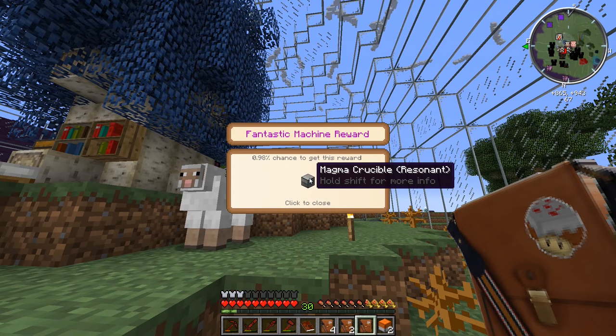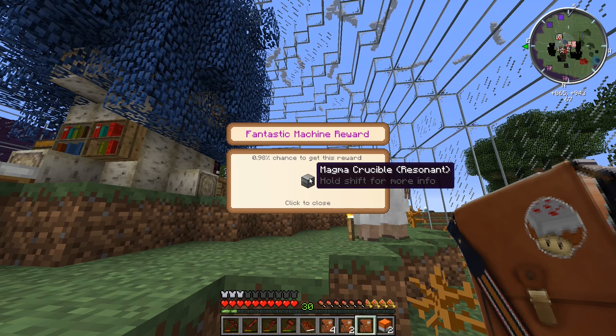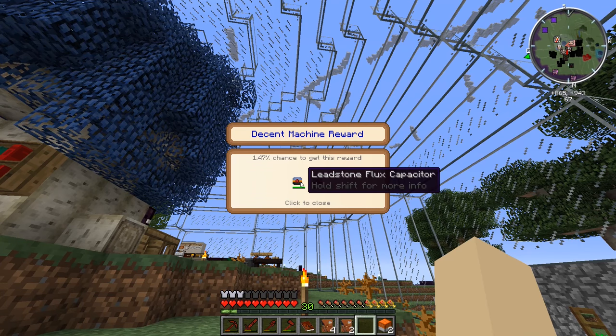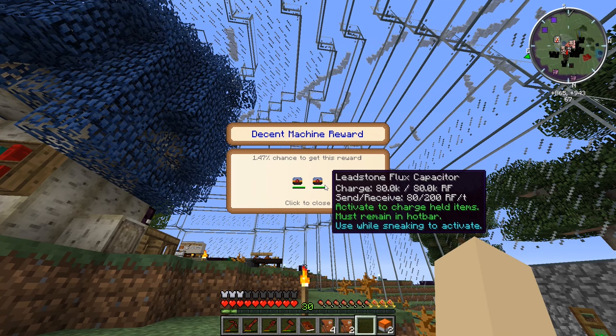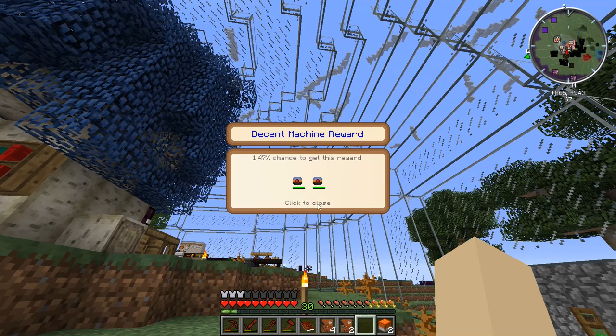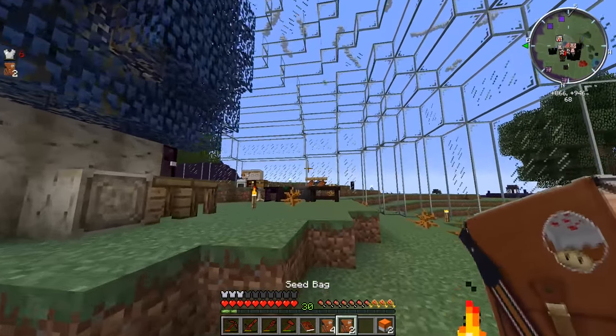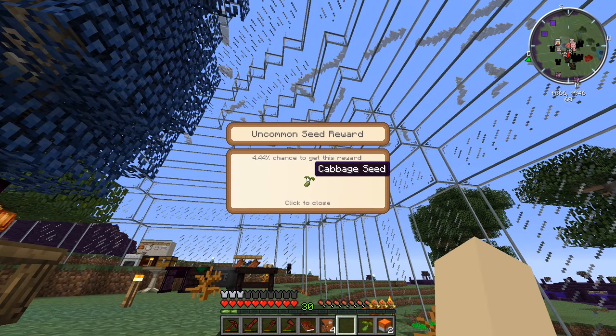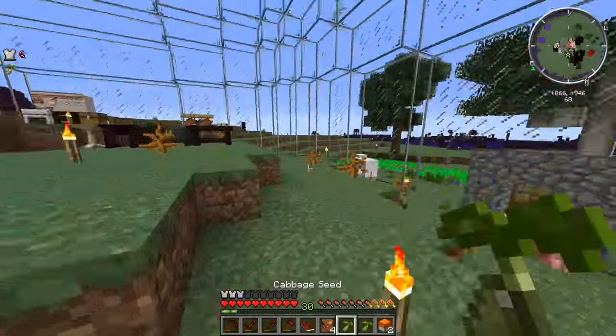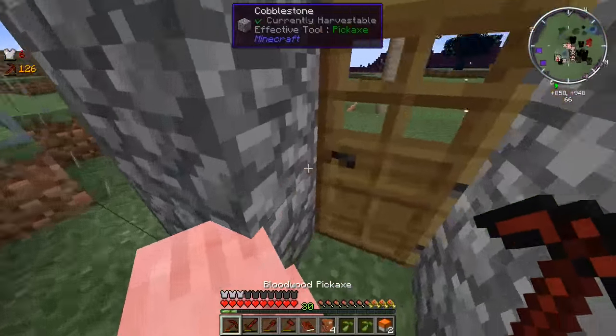Magma crucible - that's actually pretty good. So you can turn cobblestone into lava and of course netherrack into lava, stuff like that. So that's going to be really cool, and it's resonant as well. Nice. Let's see what else we have for our last one - a leadstone flux capacitor. We have two of those. How much does that hold? 80,000 RF - that's not bad. It's free anyways, right? Two seed bags - and oh wait, that's cabbage, nice. We can go plant those in our brand new farm.